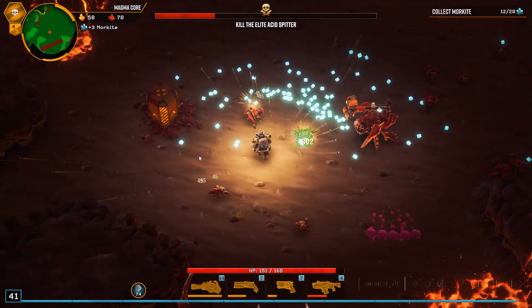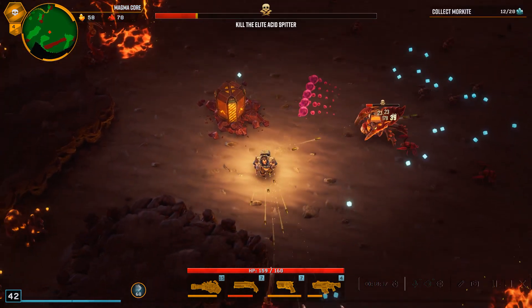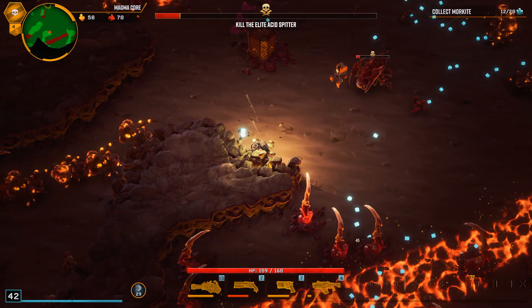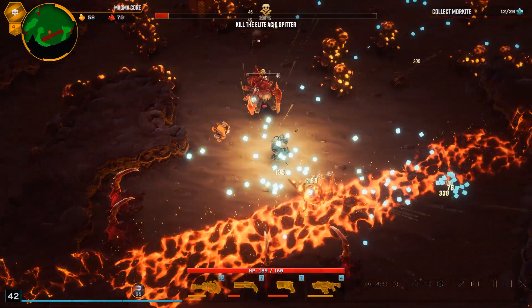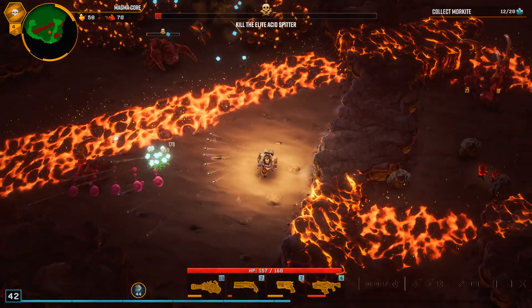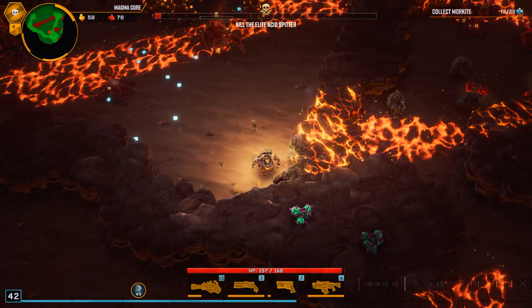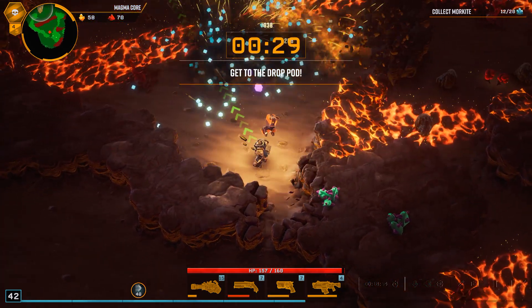I really do want to get all the Morkite but I can't find any. More movement speed. I'm constantly using the Weapons Expert ability because I'm shooting so many bullets. I want to run across here — I don't want to kill the elite acid spitter, I want to get the Morkite. I killed him by accident again. Wow, that's a lot of Exploders.